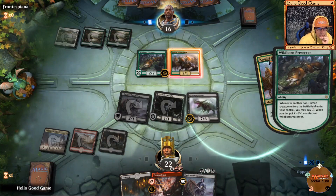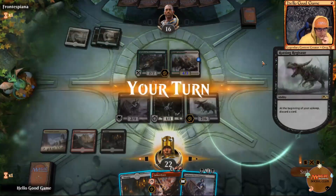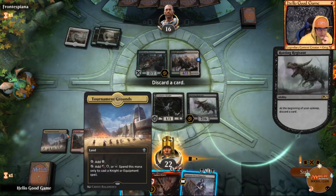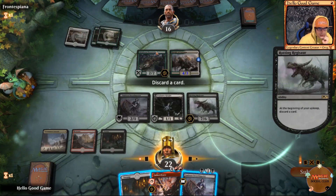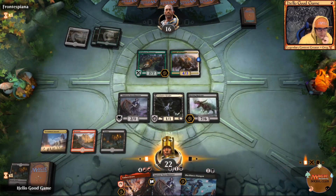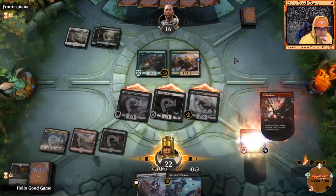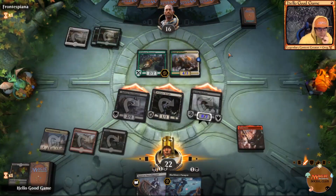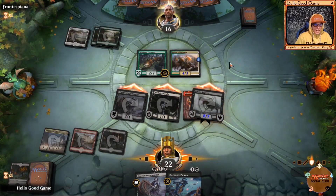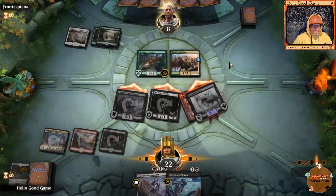We do have access to our Ember Cleave next turn — one, two, three, four, five, six. Let's discard our swamp. All attack and here comes Ember Cleave on Reggie — that is a budget deck turn three beatdown!